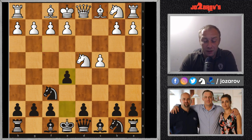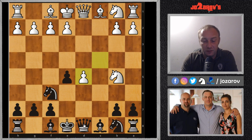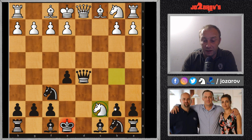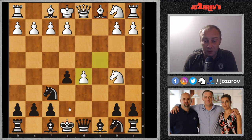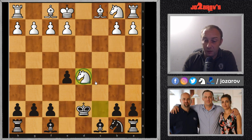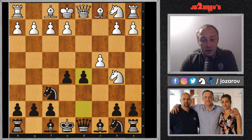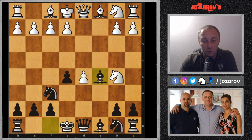The move e5 is really a brave decision because basically you're leaving space behind. It seems after knight on b5 that you cannot play d5, because after c takes d5, if you try queen takes on d5, you get the knight on c7 fork. If you take with the knight, then again the same idea — queen takes on d5, queen takes, and now knight on c7. You simply lose a piece.